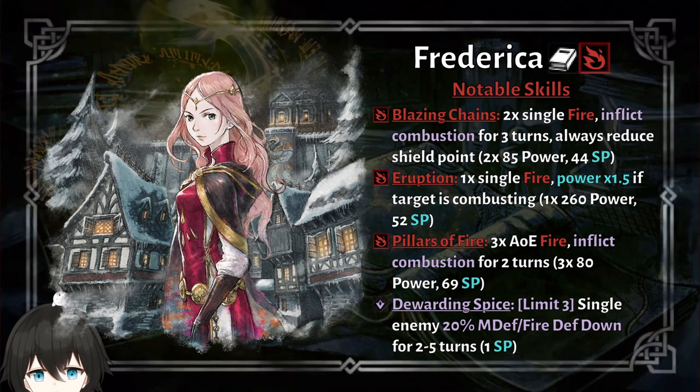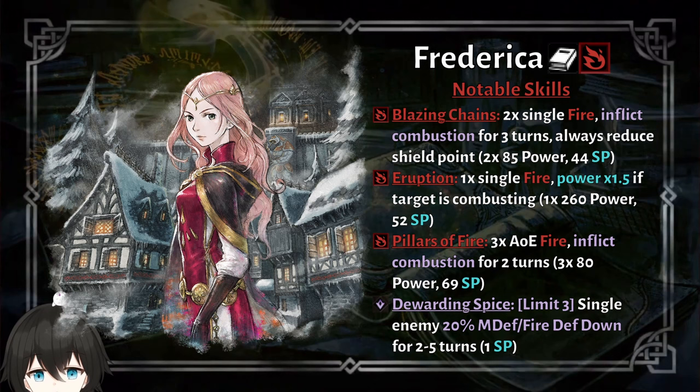Frederica is a fire scholar, and for the EN version they give us some buffs to make Frederica stronger than she was in the JP version. Blazing Chain is now another multi-hit option if you don't want to spam her 3-hit AoE, because that one costs a lot more SP. But if you don't care about the SP costs, you bring her 3-hit AoE, spam that, and when the enemies break, you use her nuke, which got buffed for the EN version.